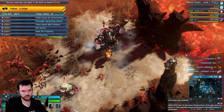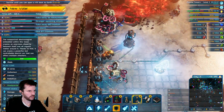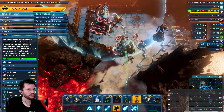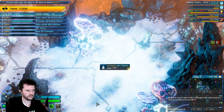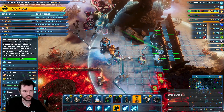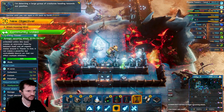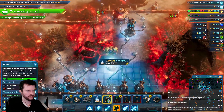Your turn chat, if you want to vote. Lightning tower doesn't take cobalt at least — that is good.